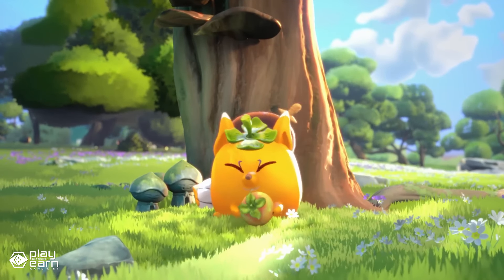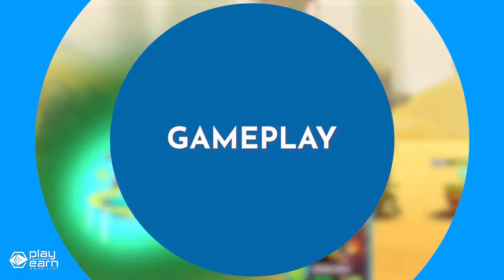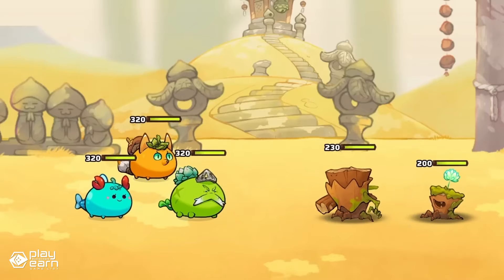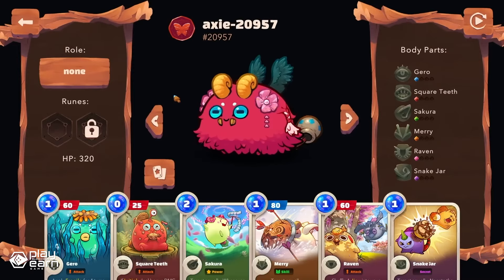The game first launched on Ethereum and is now on its own layer 2 chain called Ronin. The main gameplay of Axie Infinity revolves around turn-based card battles using your Axies. You'll have to build your ultimate squad of three Axies and use their different moves strategically to defeat your enemies.